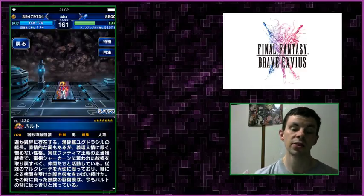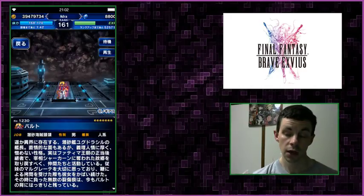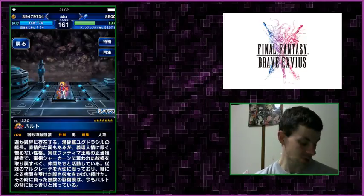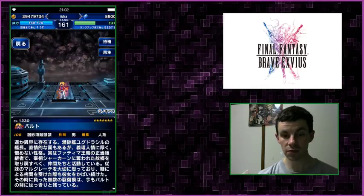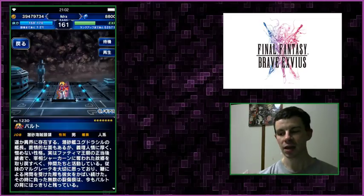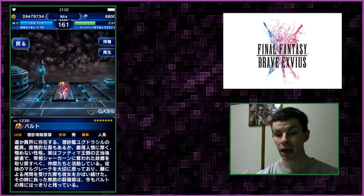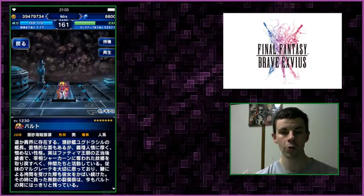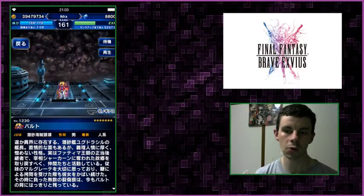Hello everyone, and welcome to the last of the unit reviews — the third time recording this video because something kept going wrong. Today we're going to be talking about Bart, the final unit of the Xenogears event. This was a really cool event: we got a high magic damage dealer, a high physical damage dealer, and last but not least, a cool little chainer evader support unit with some really cool abilities.